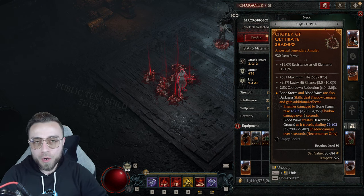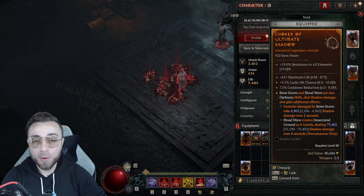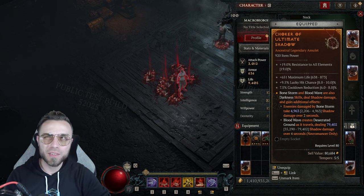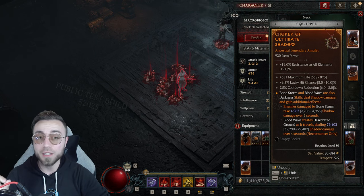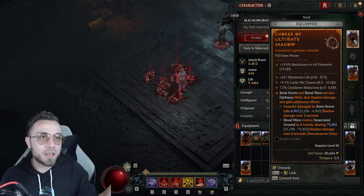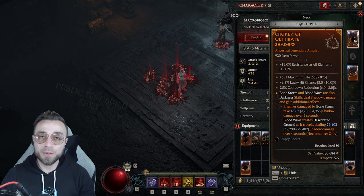Here's the problem though — Ultimate Shadow Blood Wave is wildly bugged. It doesn't work like anything else in the game. It both fails to multiply its damage in ways that reduce its total output by about a factor of 10, while simultaneously getting double bonuses from stats that it shouldn't get double bonuses from.